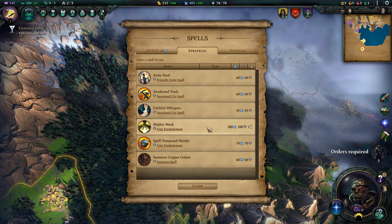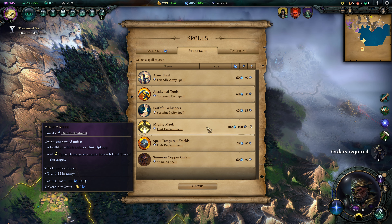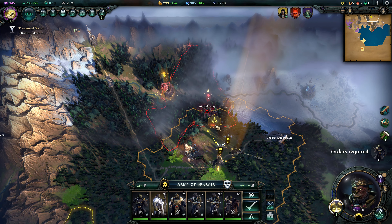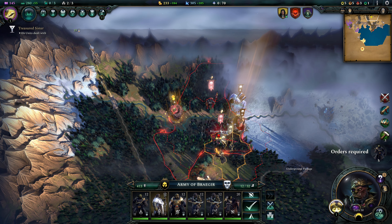Welcome back to Dylan with Age of Wonders 4, where we continue the journey of Braygear and the Anointed Orcs in Episode 16. I should have been casting Mighty Beak — it was only 100 mana. I expected it to be more expensive; I really should have checked that. But we'll get that done pretty soon. It only cost us a little bit of gold and mana, so it's not that big a deal.